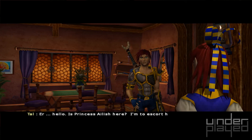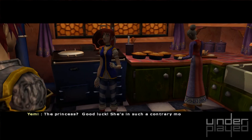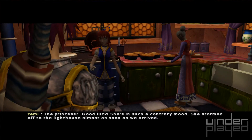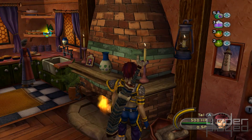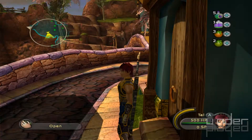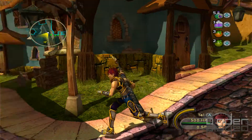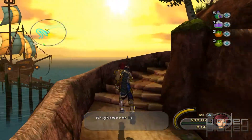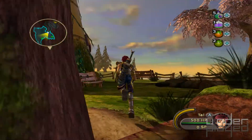Hello, is Princess Eilish here? I'm to escort her home. The princess? Oh, good luck — she's in such a contrary mood, she stormed off to the lighthouse almost as soon as we arrived. The lighthouse, you say? Well then, we'll just have to see if there's anything to loot in your home — no, okay — and then head to the lighthouse. Where would the lighthouse be? Probably along the coast. Definitely — others — lighthouse, I see it. I believe the princess is one of our party members, so I'd like to fill out my party as soon as possible.